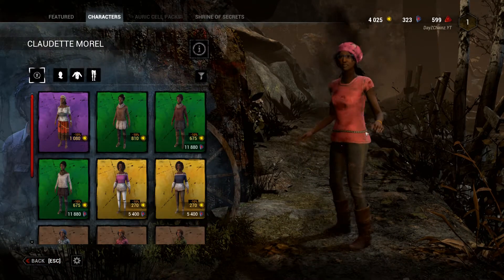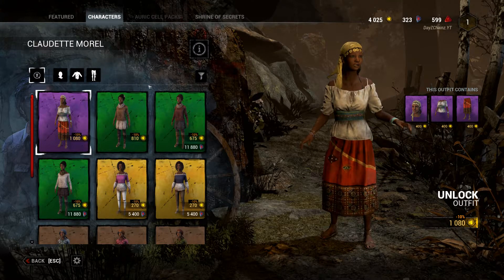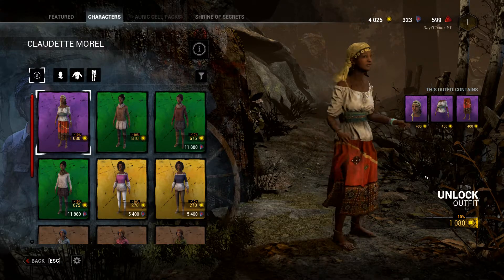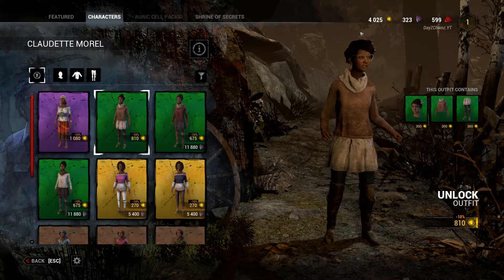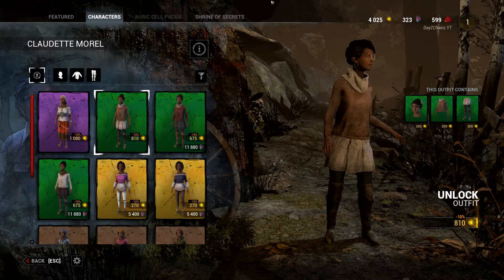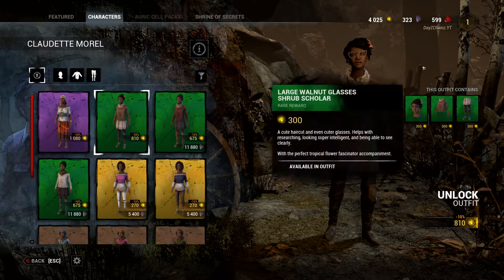Next we got Claudette. This is my basic Claudette skin. We've got a roaming trader — clued up, looks cool, I like that. Then we've got the classic Claudette as we all know her, the girl who likes to study. I think it's science and botany knowledge — she loves her science. That's what she should look like.